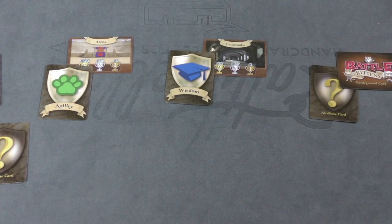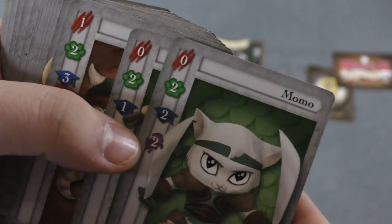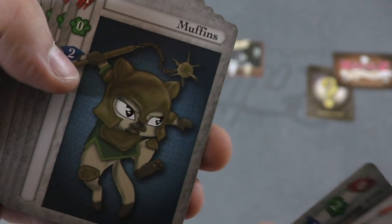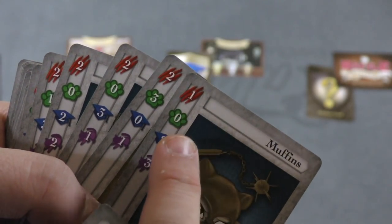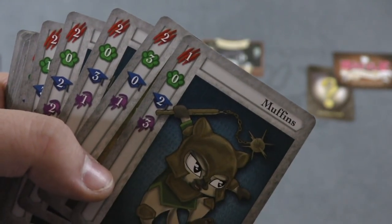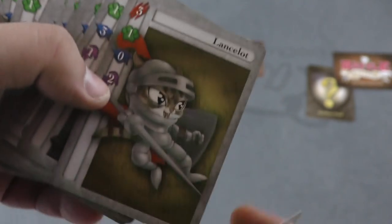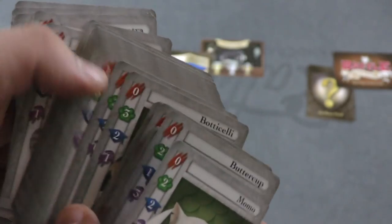The game revolves around a bunch of kittens. You can see here — Momo, Buttercup, Tally, Tut, Pierce. Each of these kittens has four different stats: strength, agility, wisdom, and cuteness, ranging from zero to three. Some cats also have special abilities indicated by icons down at the bottom.